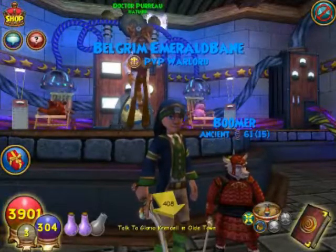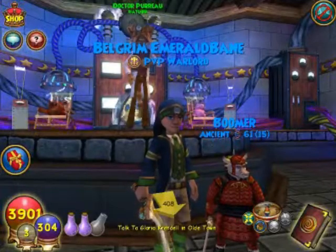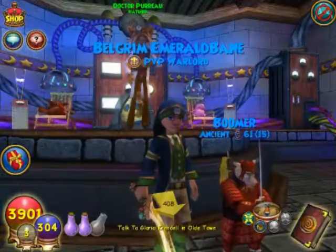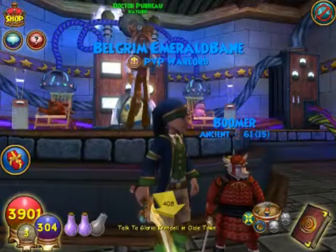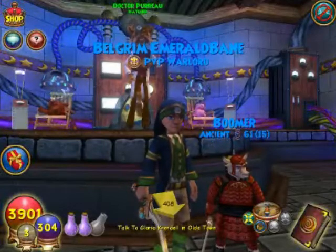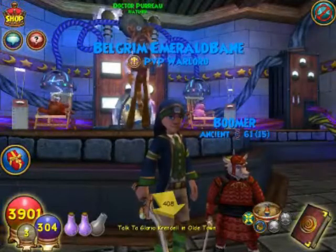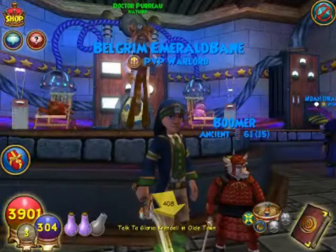Let's say we got lucky, and the baby samurai got Spritely at teen and Spellproof at adult. Then I would train it to ancient. If it didn't get that third talent, I would take that pet and hatch it again with the sea dragon. You just repeat that process over and over. Eventually you're going to get lucky and get all four of those talents on that pet. It could happen in one hatch — it could happen in 500 hatches. So just be patient.